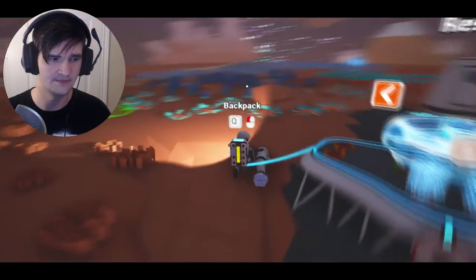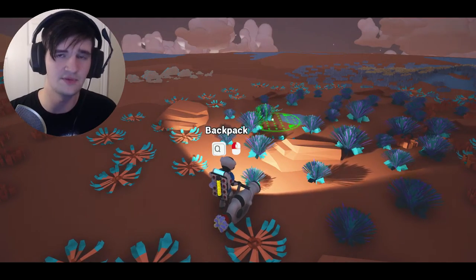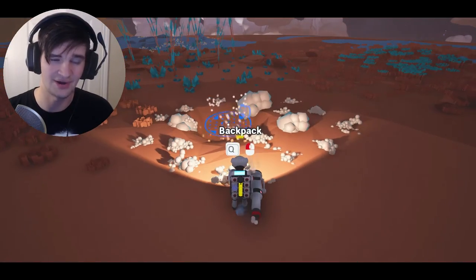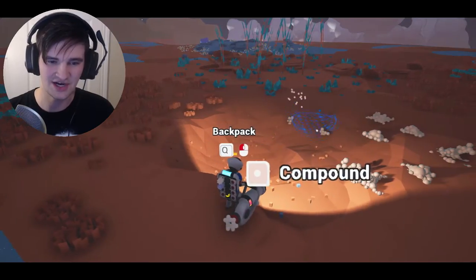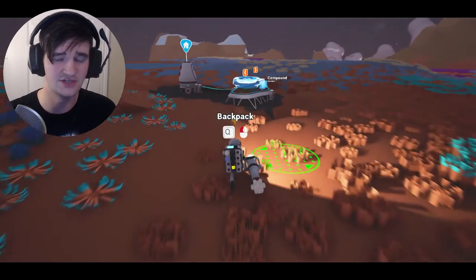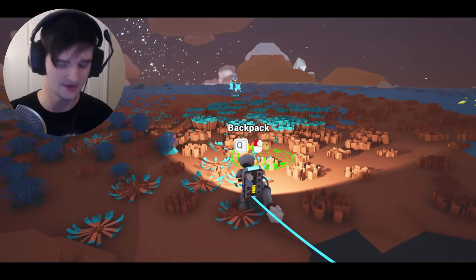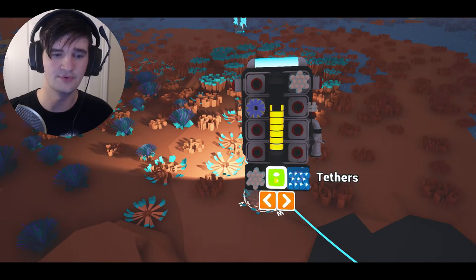The main compound mineral you're going to be using to build many, many objects in this game is just called compound. We're going to collect a bunch of compound. The reason compound is so important is because your oxygen is depleting — you have to go all the way back to your base to breathe. When that little blue thing connects to you, it tops up your oxygen level. So what we're going to do is press Q to open your backpack — and in there, we're going to build some tethers.